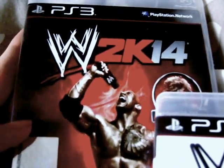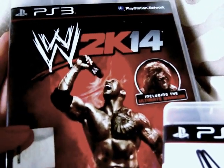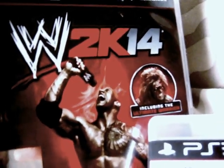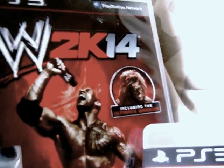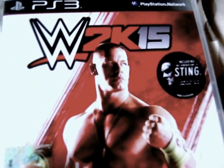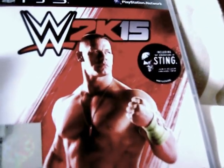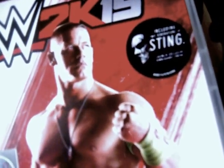We're gonna do a WWE type video. I've got WWE 2K14 - it's got The Rock on the front, you can change it so it has Daniel Bryan on the front, and also Ultimate Warrior is a character that you can download. And this one is WWE 2K15, John Cena - it does have an interchangeable cover just like 2K14. This one has CM Punk, and the original is John Cena, and the downloadable character for this one is Sting.